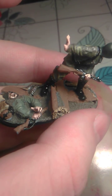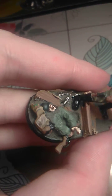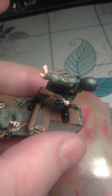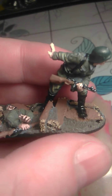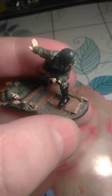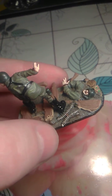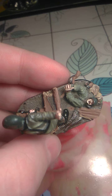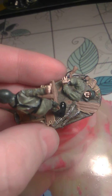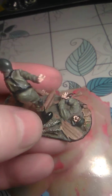I made this diorama with him making a signal to his friend, and his friend died unfortunately — his backpack, kit, and everything is gone. I was trying my best with this base. I added some cartridge here. Unfortunately I didn't have any legs or torso for the body, so I just put it inside the sand in the base.